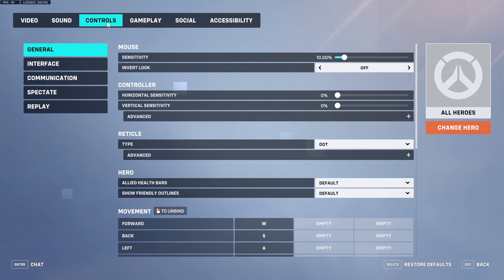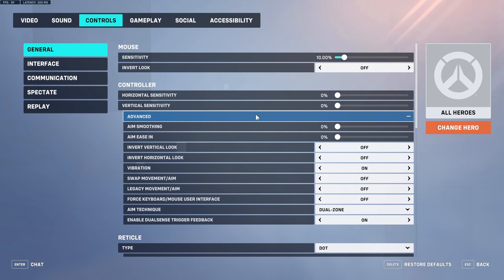Press Escape, go on Options, go into your Control section and General. First thing — where it says Controller — we're going to want to change some settings here. There seems to be a little bug in the game where even if you're playing on PC and you're using mouse and keyboard, the controller settings here will actually affect your aim in game, your input as well. Your aim doesn't feel as great — it feels a little bit off.